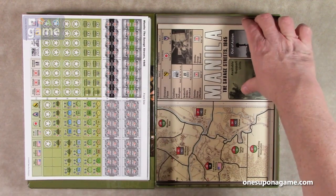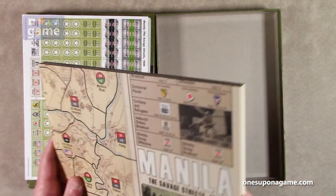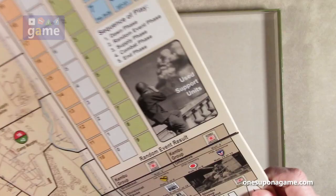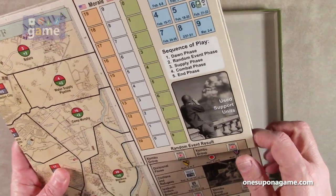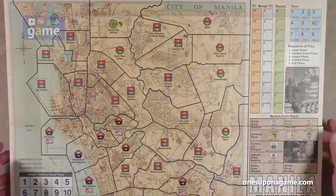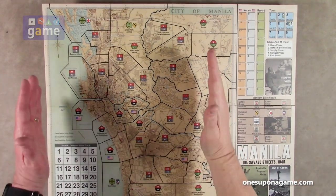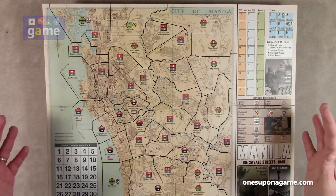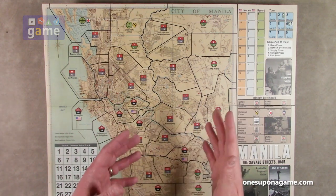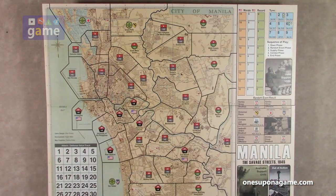One sheet. Then we have a mounted map board — always very nice to have. It's four panels, not going to be very big, I think 17 by 22. It opens out, which is also very nice — it's kind of square but about 17 by 22. It is mounted, and it goes landscape so the solo player sitting here can reach the whole board. That was a very good decision on their part.